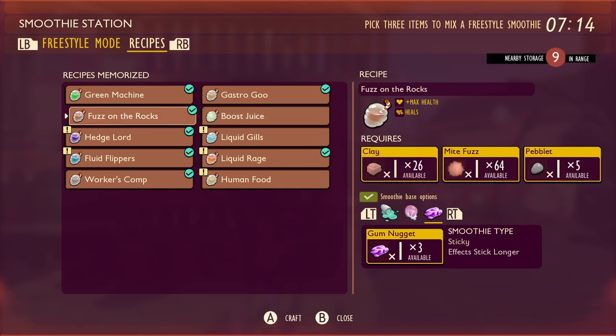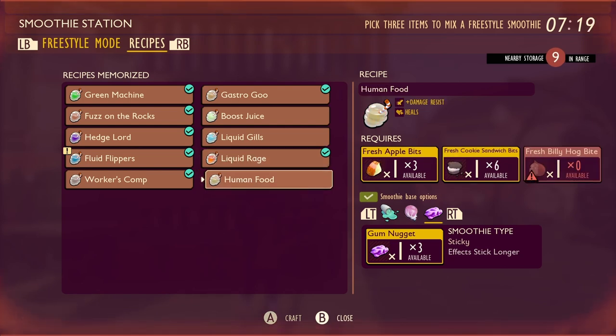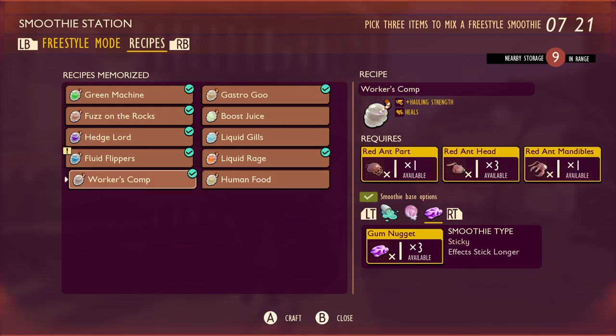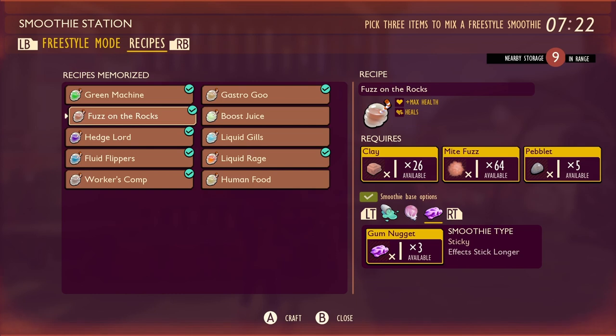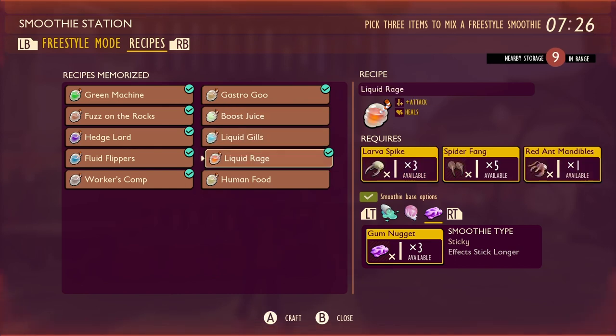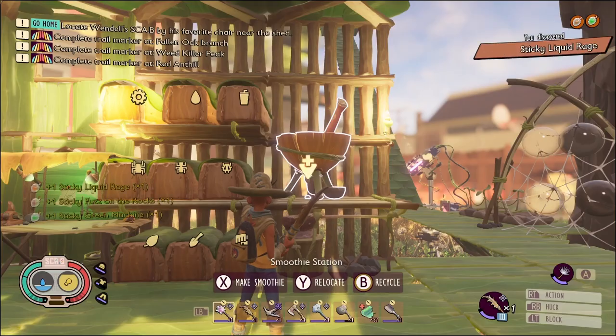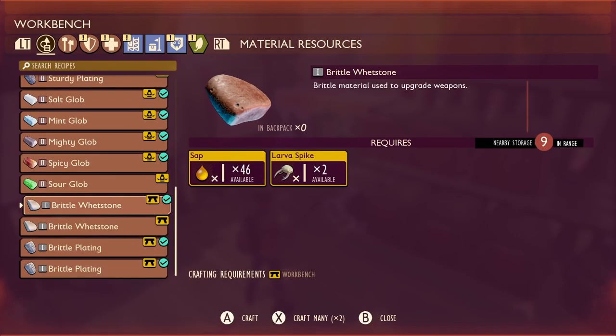Let's see - max stamina, max health, hyper stamina, and attack. Those are the four that I am most interested in. Well, damage resist too. We don't have any hot dogs on us. So we got max health, hyper stamina, and attack. Let's just do this. Alright, I am happy with that.